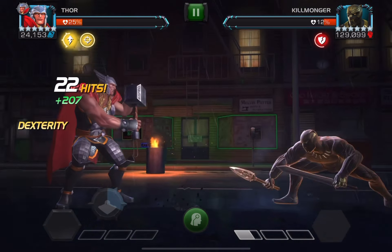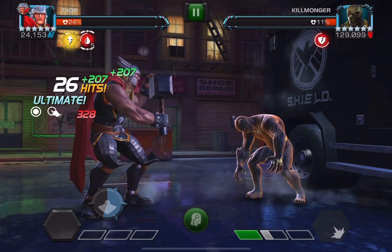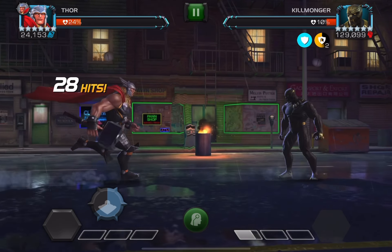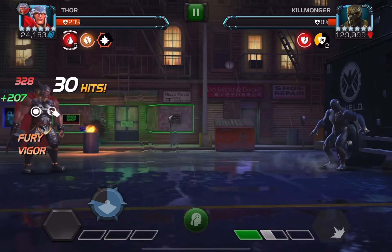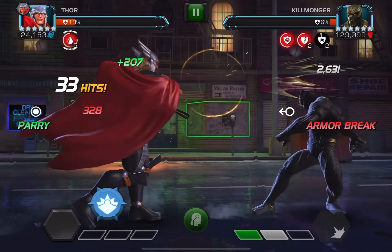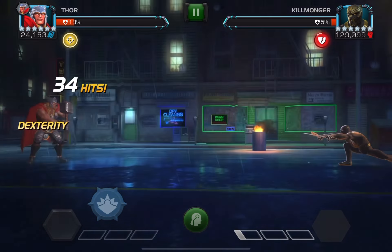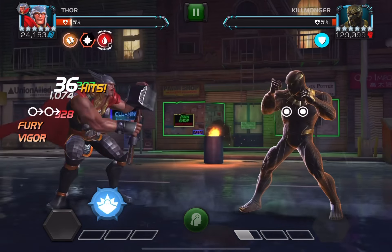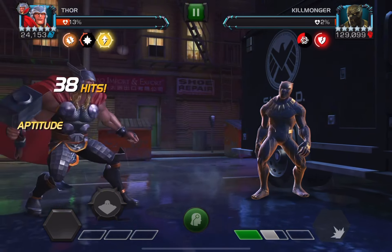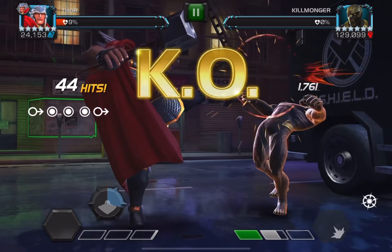Now for Killmonger — I'd actually say this is the most annoying fight in the entire gauntlet. You can't throw special attacks because of polka dot power, and you need Thor so he doesn't activate reverberation. You also get bleeds for parrying or blocking. So all you do is throw heavy attacks and normal basic attacks, parry, make sure you have an armor break, and throw your striker. It's annoying but not super tough. I'd give it a 7 out of 10.